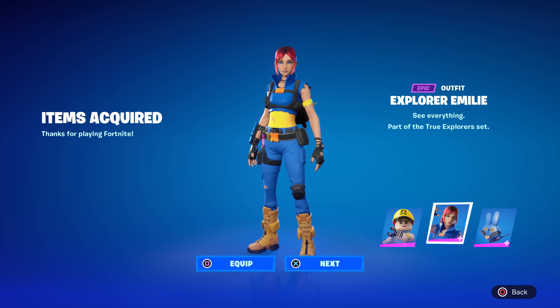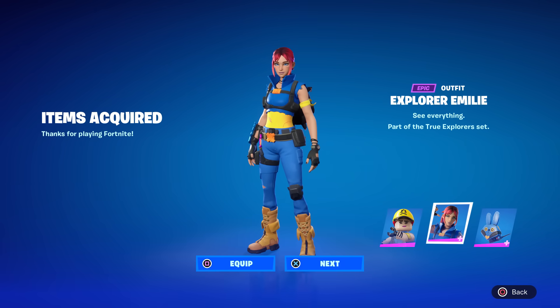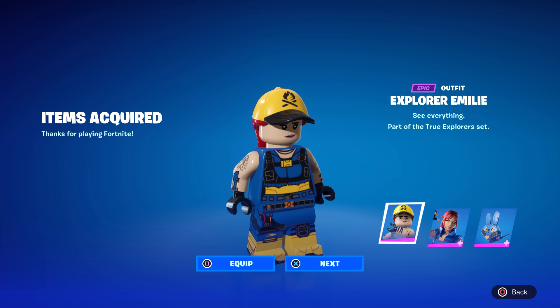You might not get a pop-up though, because if you used my December 4th method, this is the screen you got immediately after doing it — a blank pop-up screen where you couldn't claim anything. If you got that message, it means you did everything right and you should have the skin in your locker. Check your locker, go to recent, and you should have the skin.